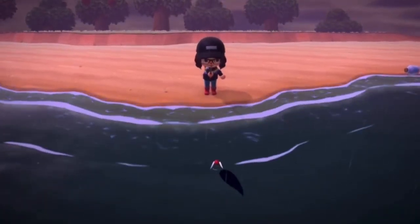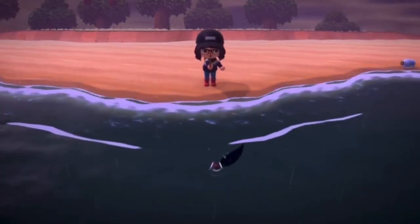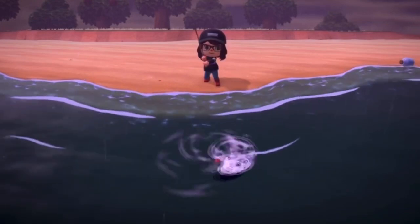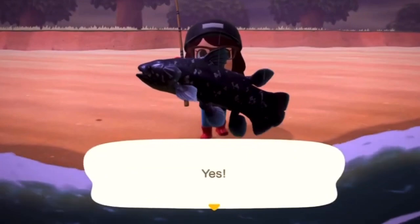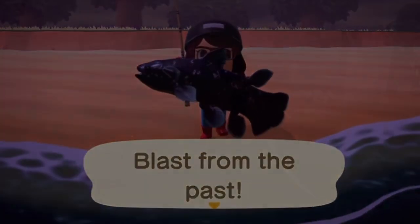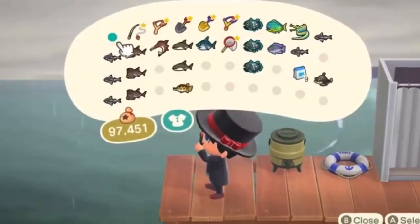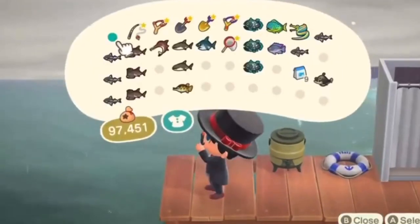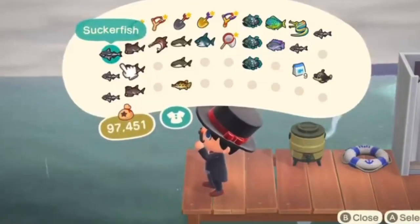Fish bait can give you any random size of fish. The size of the fish is determined by the shadow you see in the water. Shadows range from size one through size six — size six being the largest and size one being the smallest. Most expensive fish are bigger in terms of shadow size, but there are a couple of smaller fish that are still worth a good amount.